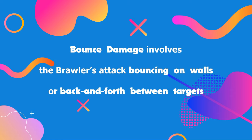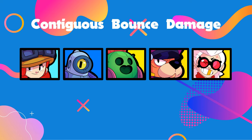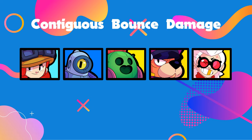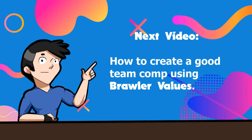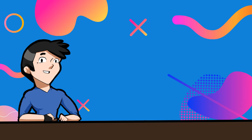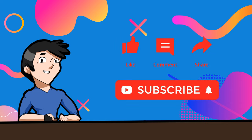And finally, bounce damage. Bounce damage involves the brawler's attack bouncing off walls or back and forth between targets. These brawlers perform incredibly in areas where enemies tend to group together, and are therefore useful at forcing enemies to stay apart from each other. In the next video, I'll talk about how to create a good team comp based on the game mode using brawler values alone. Leave a comment below and I'll see you in the next one.